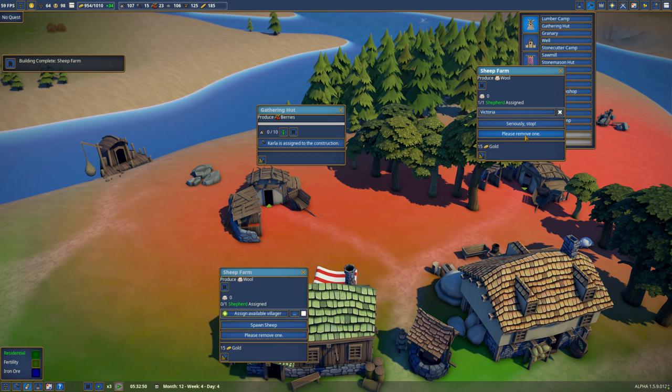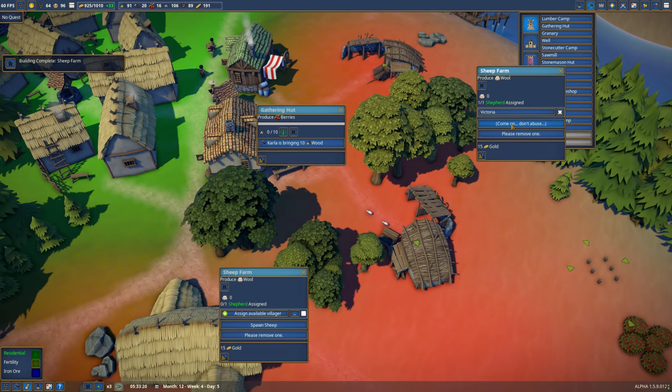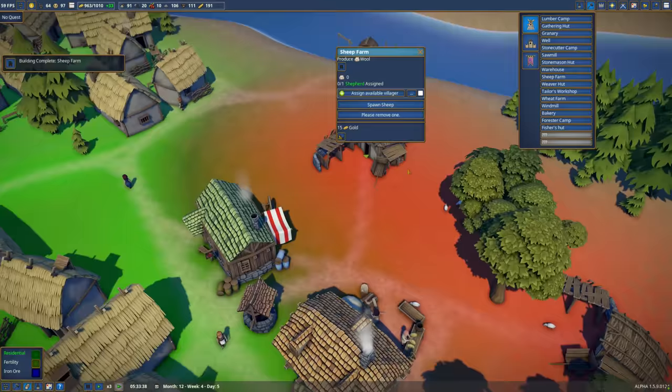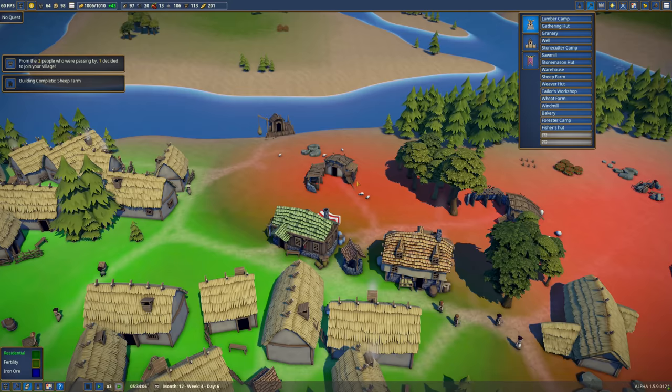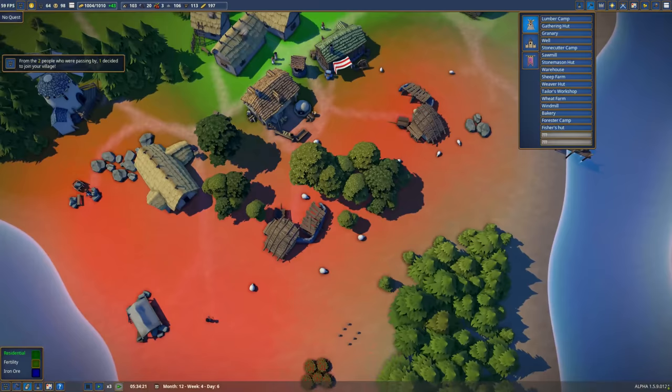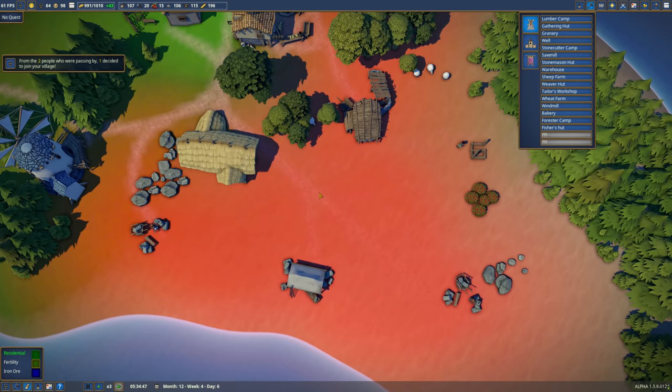I'm going to get rid of sheep until we've not got any left, and then go one, two, three, four, five - we'll just have five sheep in each of these and see how we get on. Assign available. Five sheep there. Let's see if five's enough - I'll have to keep an eye on that. At the moment it seems like a sort of semi-finished feature. The sheep farm itself pretty much does exactly what the stone heart did, but we've reorganized and changed our role there.